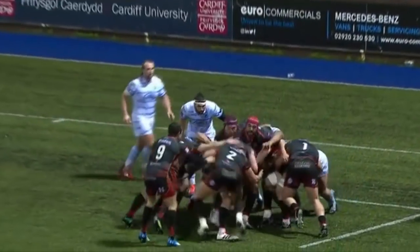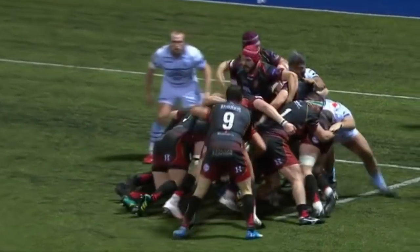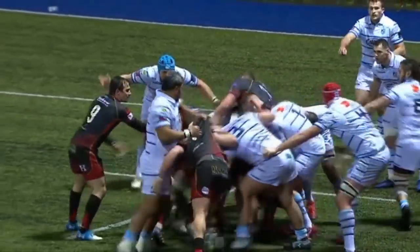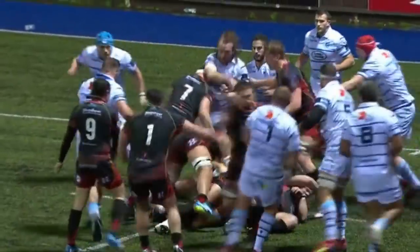De-throw, Corey Hill takes. Blues get a good initial drive on, but now the Dragons consolidate. Beware the touch line. That is all nine going down.